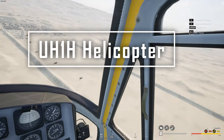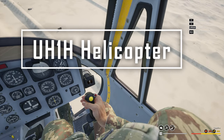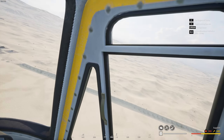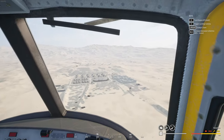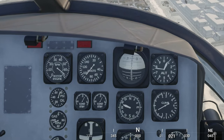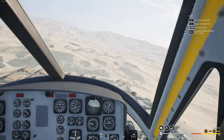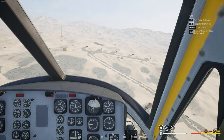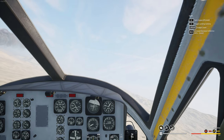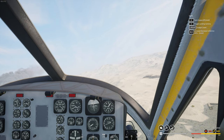What you're looking at here is the UH-1H heli, also known as the Huey. This might be the most well-received vehicle in Squad history. People are saying absolutely nothing about how much they love it — partly because all the instrumentation is analog with no digital readouts. In Squad, when you fly vehicles, you have to read your instrument panel, and this brings an interesting twist because everything is on a dial or a meter.